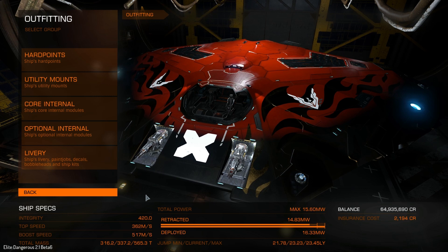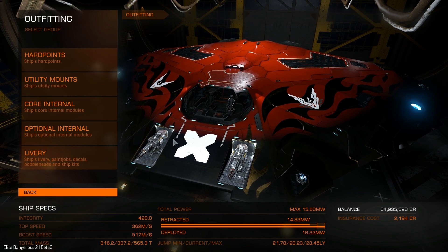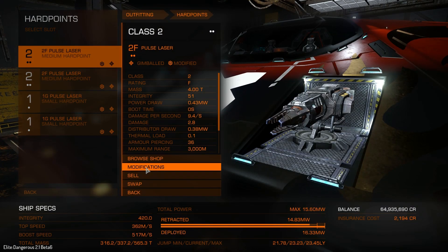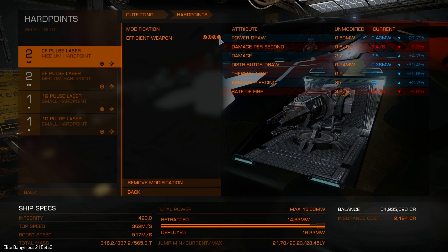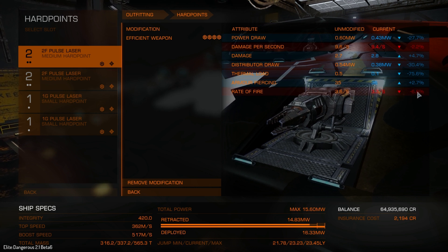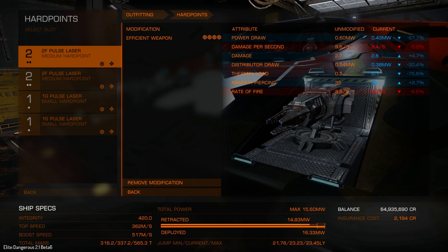Alrighty, so that's all the modifications done to the ship. I have gone and modified all of the burst lasers and all of them are grade 4 efficient weapons, which is going to be reducing the power draw, potentially lowering the damage per second — though in some cases it actually increases damage per shot. The distributor draw has gone down, the thermal load's gone down, the armour piercing's gone up, but the rate of fire's gone down. So basically everything's positive apart from the damage per second and the rate of fire.